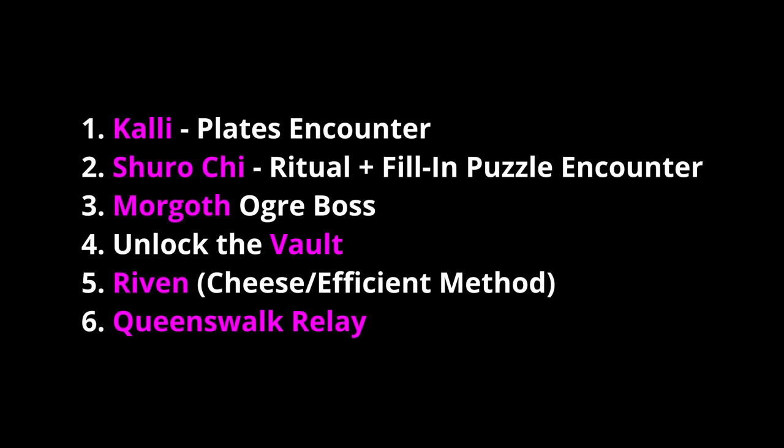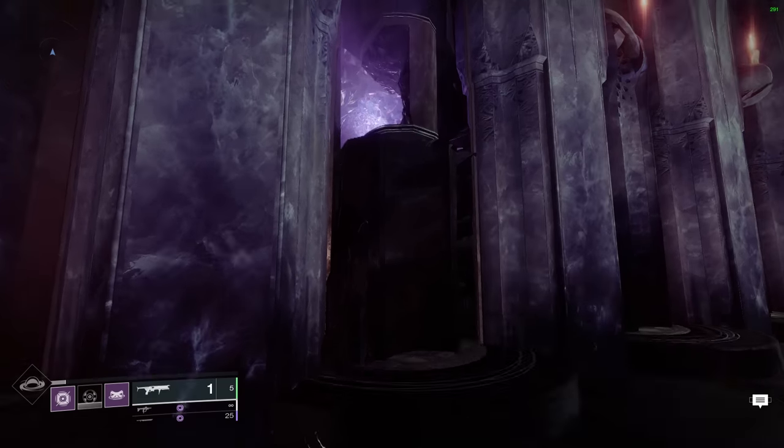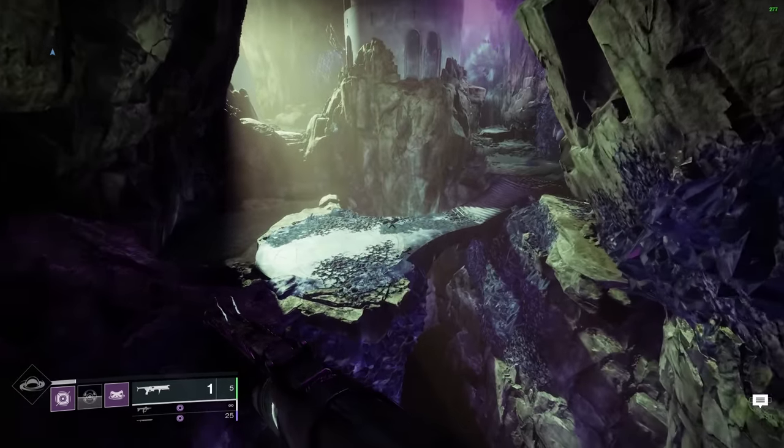This is the full rundown of this raid guide. Load in, enter the main doors, and go to the left. Wait for the secret purple door to open. Make your way across and I'll meet you at the first encounter.